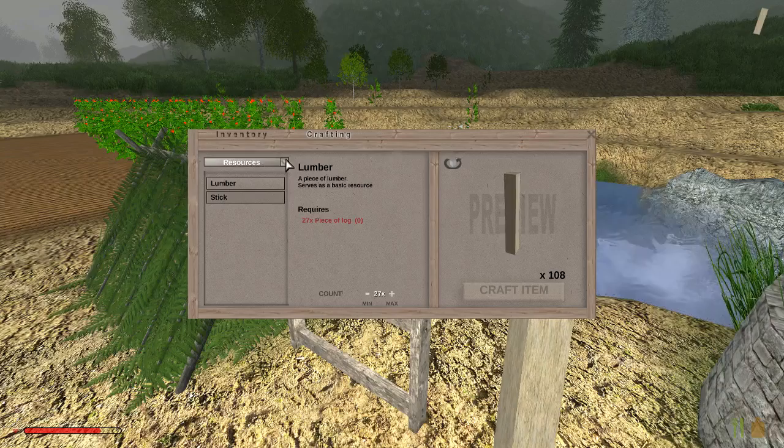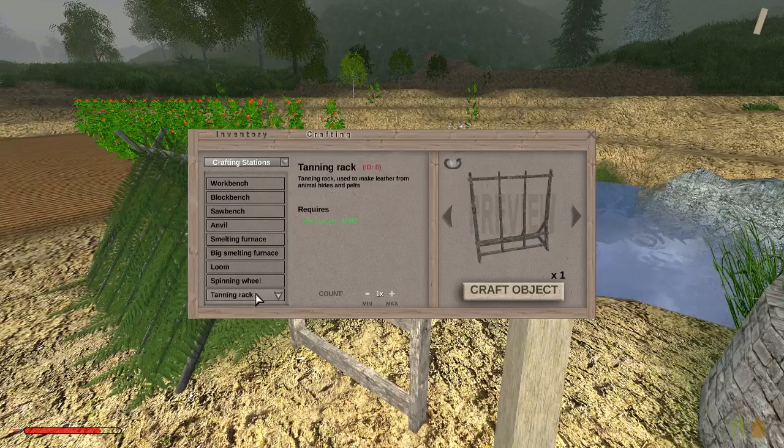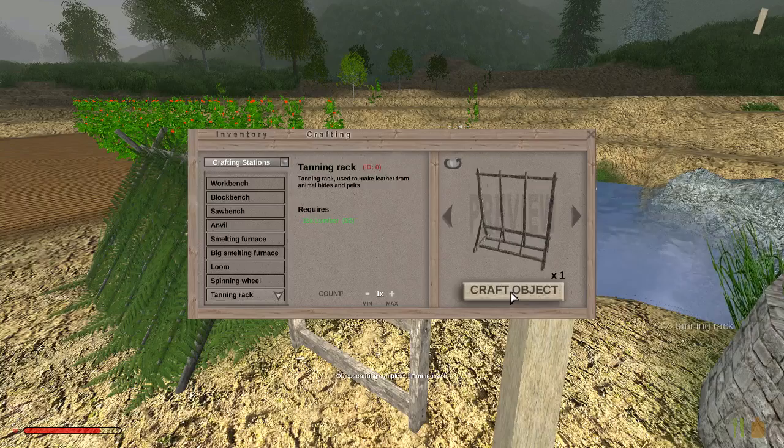Now that I've got 108 lumber, click the drop-down arrow, Crafting Stations, and there you go. We can now select the tanning rack — it needs 16 lumber — so we'll create that. Next we want to make ourselves a hunting knife.